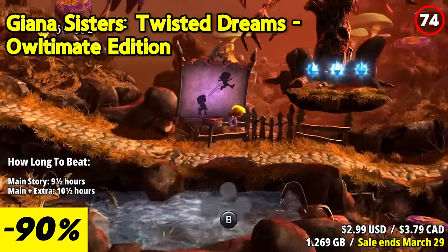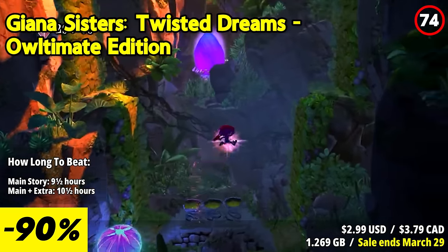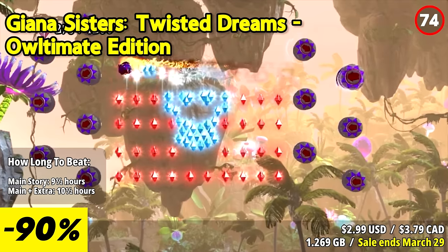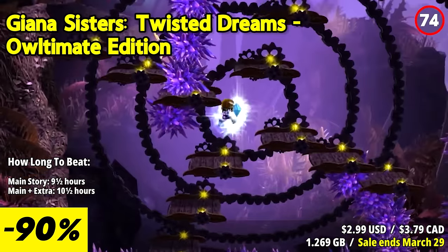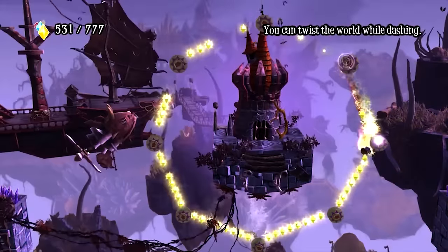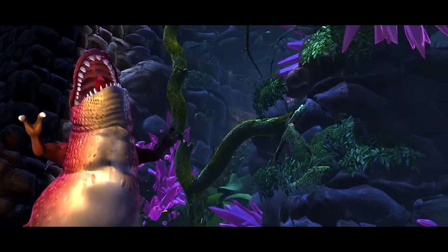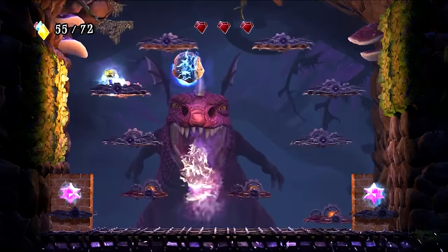Giana Sisters: Twisted Dreams Ultimate Edition is a fast-paced and visually stunning platformer that offers a unique twist on classic 2D platforming. The standout gameplay mechanic allows players to switch between two different dream worlds on the fly. Players control Giana, who can transform between a cute and punk persona, each with its own abilities. The cute persona excels in graceful gliding and floating, while the punk persona is a fiery powerhouse with strong attacks. Switching between these personas is crucial for overcoming obstacles and enemies. Gameplay is focused on precision platforming and skillful transformations, with responsive controls making it satisfying to master the character's abilities.